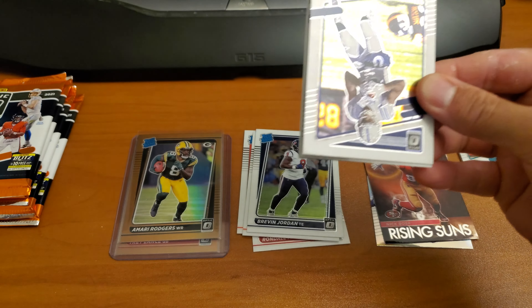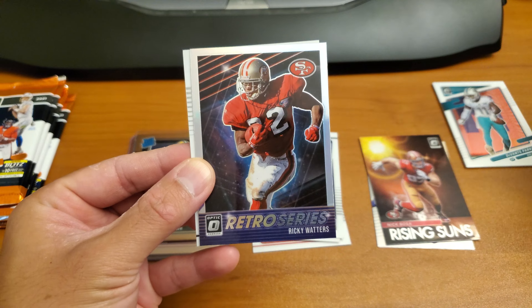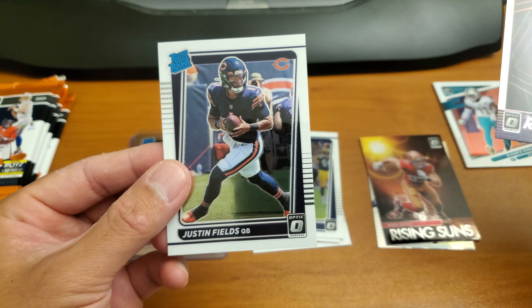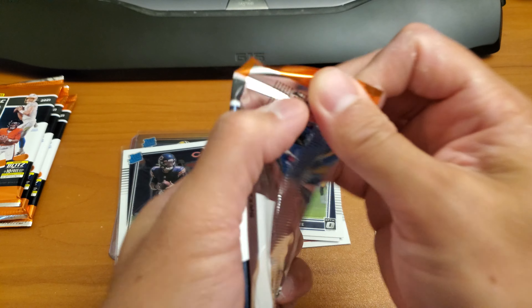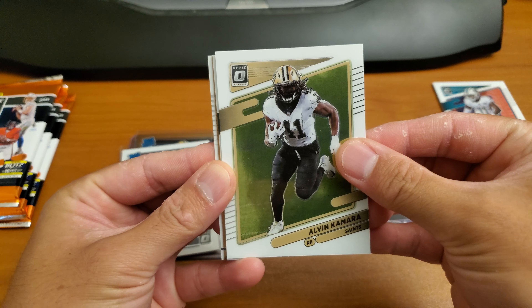Pack number six: Michael Pittman, Danny Dimes. Retro Series — Ricky Waters. And Justin Fields. Nice. Alright, four packs left, and then the auto. We'll figure out who that is.